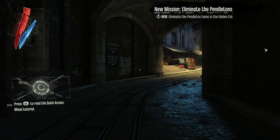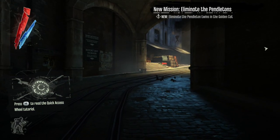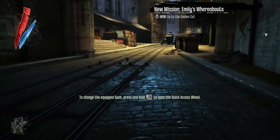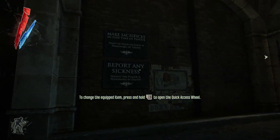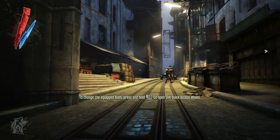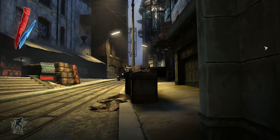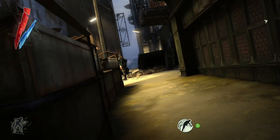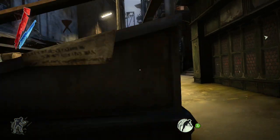The mission in Dishonored that we're showing you today takes place in a bathhouse called the Golden Cat. Even in the middle of the terrible plague gripping the city of Dunwall, the corrupt aristocrats are partying like there's no tomorrow. In this mission, you have to track down the Pendletons — Lords Custis and Morgan Pendleton — who are corrupt members of Parliament.